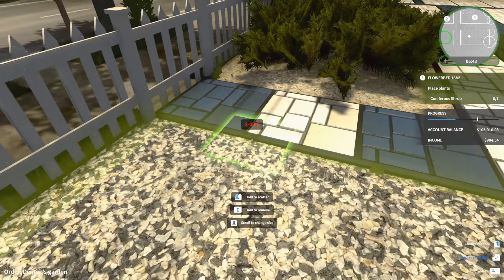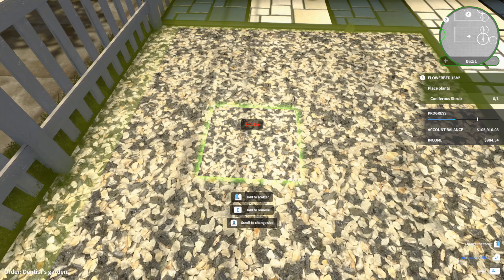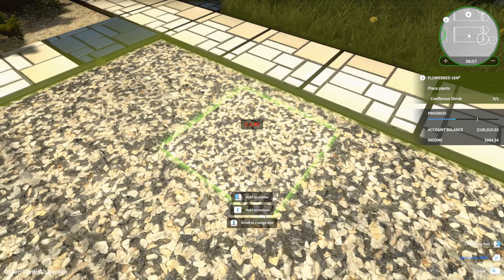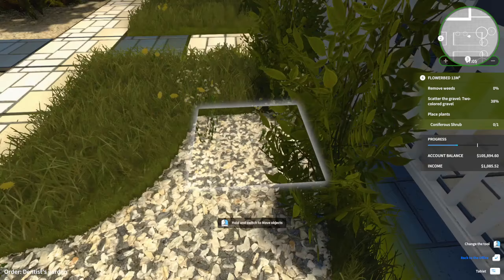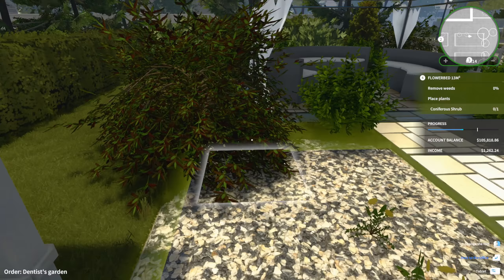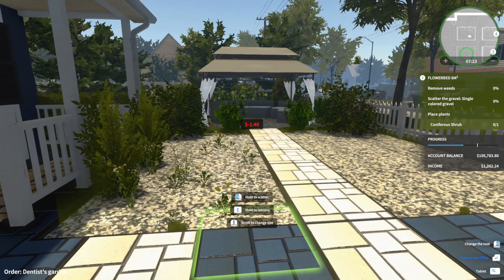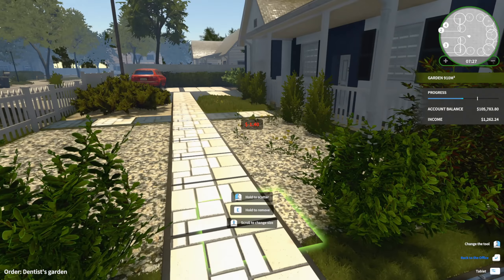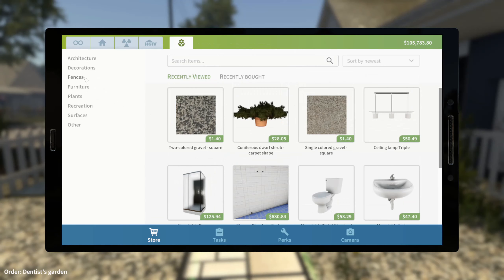I'm trying to decide if I should put the same type of shrub down. I can make the square so much bigger! Two-color gravel — I'm just going to do this real fast, and that'll make the weeds easier to see. I might just start with the gravel every time. We need to go back and find another shrub for our cute little garden. We bought the dwarf shrub last time, let's find one similar but slightly different.